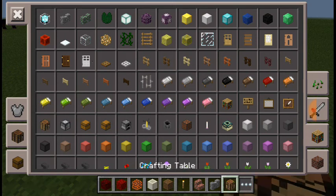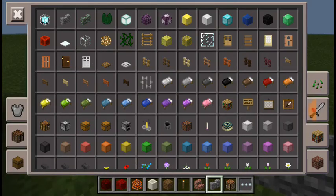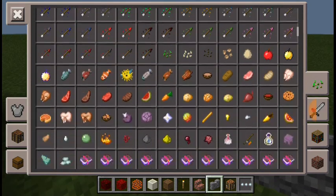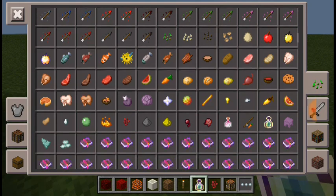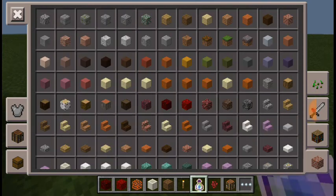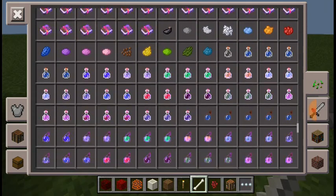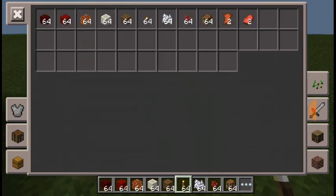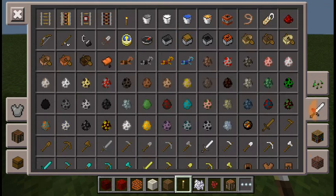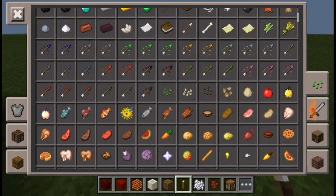With a crafting table, if you want to craft nether wart block you're going to need nether wart. For bone block you're going to need bone meal to craft bone block, which is very easy. And finally for the magma block you're going to need magma cream to craft the magma block.